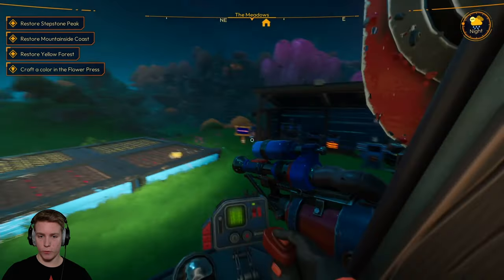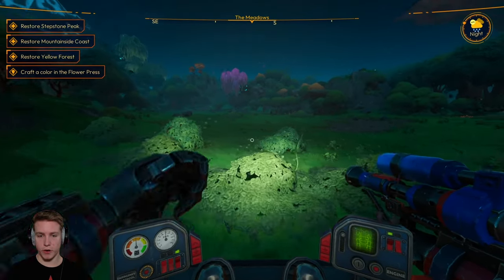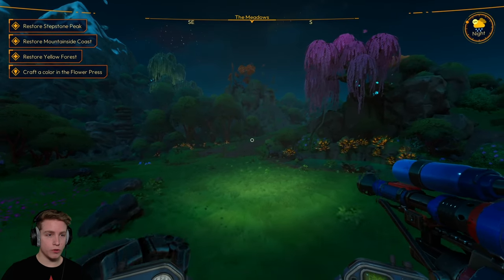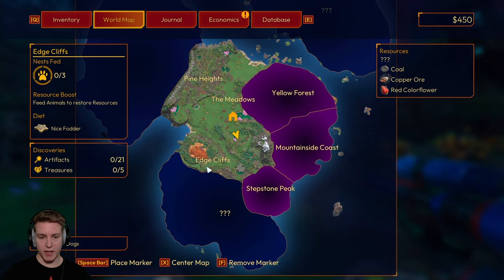I'm progressing pretty quick here. We got the big wind turbine, a little paint mixer, and all those crops growing. While those are growing and it's rainy and nighttime, I'm gonna go and restore Stepstone Peak — that was the one I was originally trying to restore but I got distracted at Edge Cliffs.